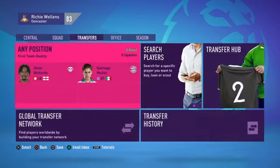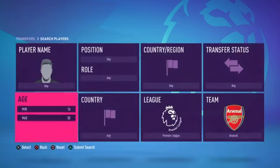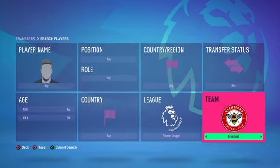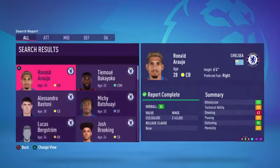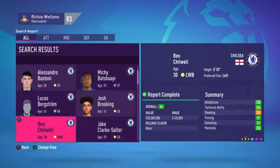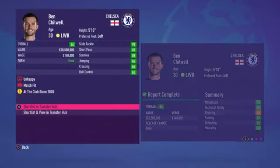If you're wondering how to buy players, you can search for them. Let's go to Chelsea and click on Ben Chilwell. His overall is at the top, and his value is 50 million. You can shortlist him from here.